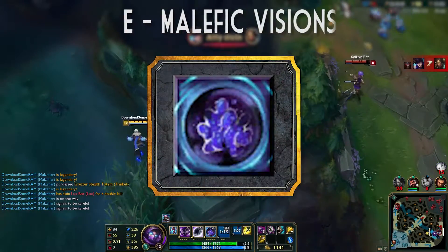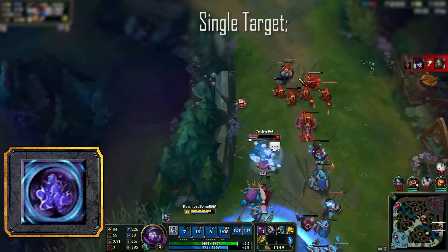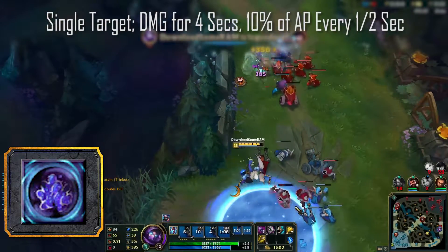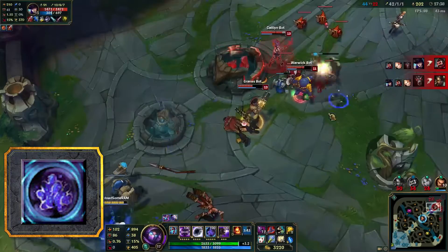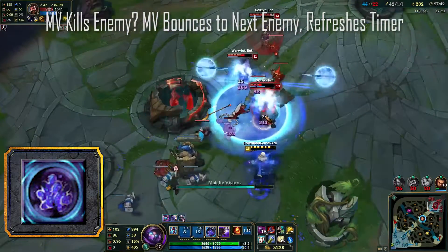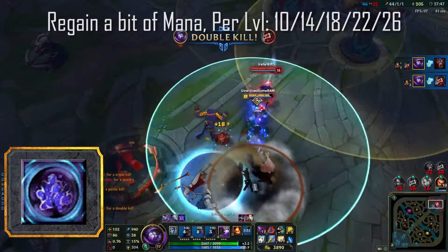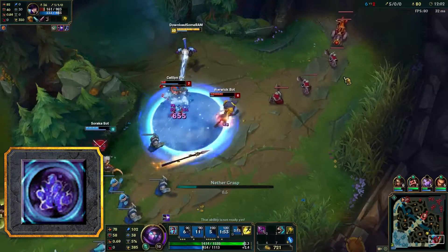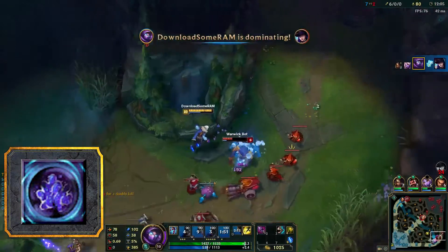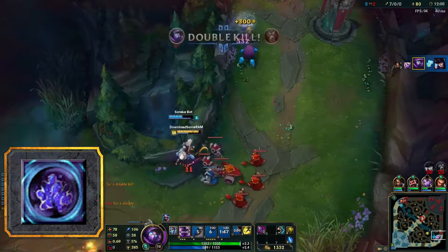E — Malefic Visions, aka Space Aids. A fantastic single target DOT spell that will damage an enemy for 4 seconds, dealing 10% of your AP every half second. If the enemy dies while Malefic Visions is still on them, the spell will bounce to the nearest enemy and refresh the 4 second timer. It will also give you a bit of mana back, so it helps for early game sustain. This spell is used for clearing waves and can come in handy in a team fight where it has the potential to bounce to several enemy champions in quick succession, dealing a heap of damage along the way.